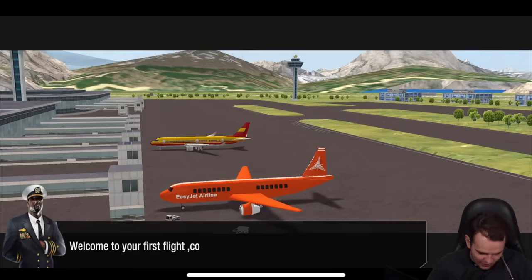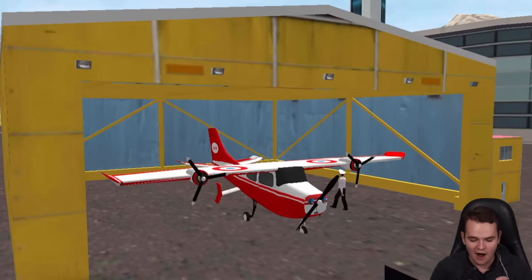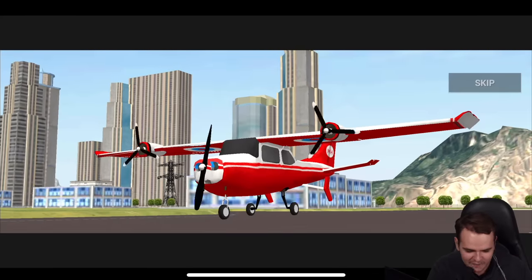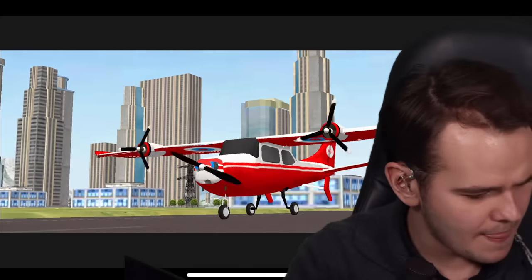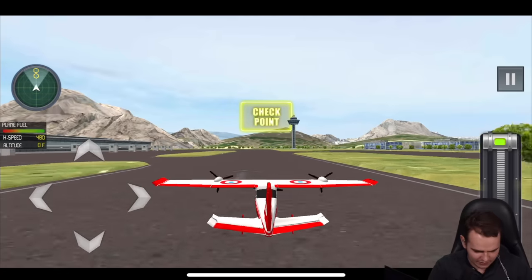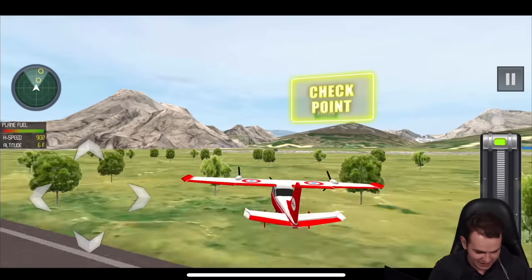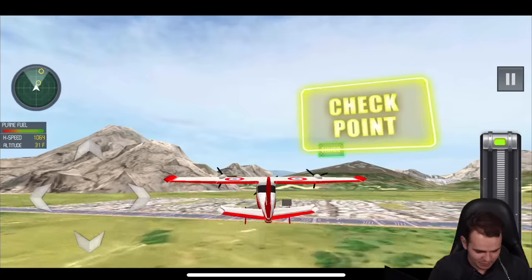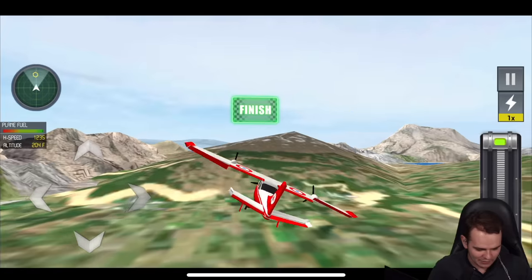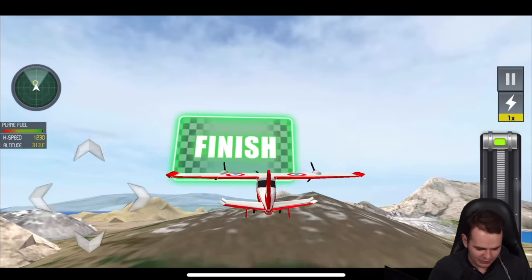Level one — Learn Flying. Welcome to your first flight, complete the training. There we are — our very strange Cessna. This is so cinematic! Clear to land traffic — we've got some air traffic control recording. The best physics ever seen! We can crash through trees. I missed the checkpoint. Very realistic flight.